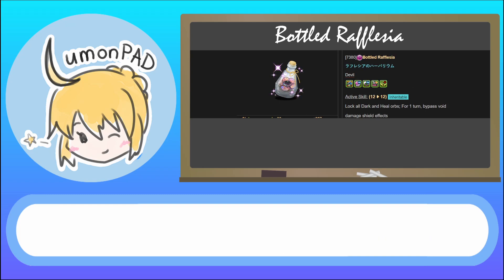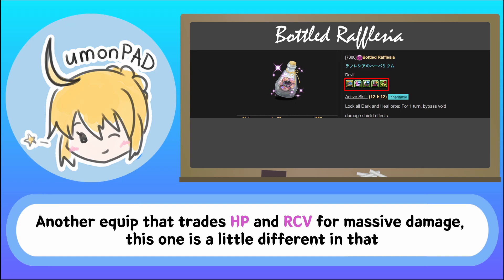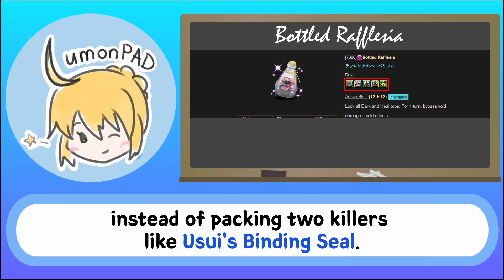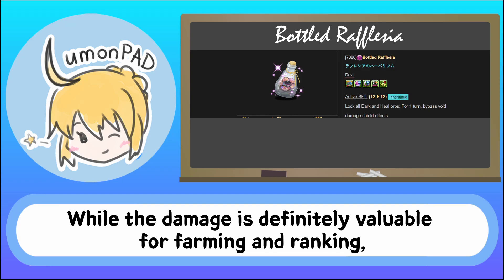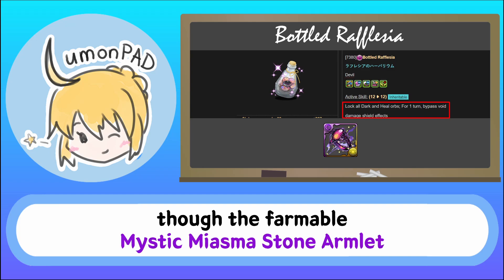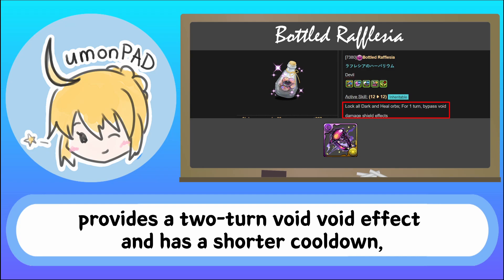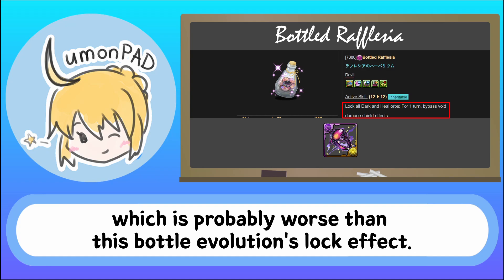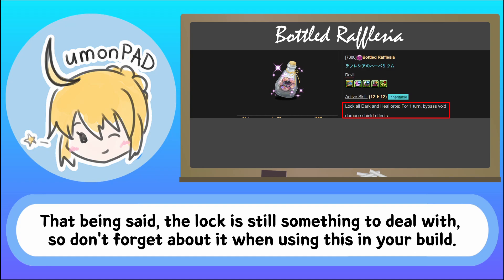Bottled Rafflesia. Another equip that trades HP and recovery for massive damage. This one is a little different in that it packs a brutal punch versus one type with a god killer and an ADHP, instead of packing two killers like Usui's Binding Seal. While the damage is definitely valuable for farming and ranking, I think the true value lies in the fast inheritable void void active. Though the farmable Mystic Miasma Stone Armlet provides a two-turn void void effect and has a shorter cooldown, it also comes with a self-inflicted skill bind, which is probably worse than this bottle evolution's lock effect. That being said, the lock is still something to deal with, so don't forget about it when using this in your build.